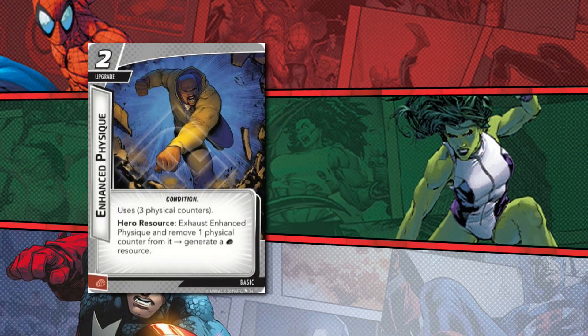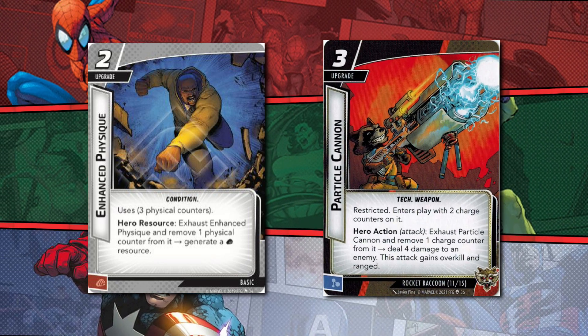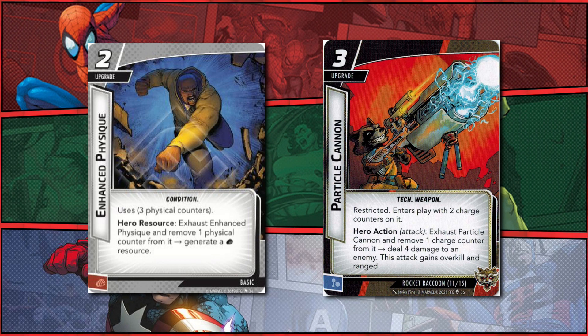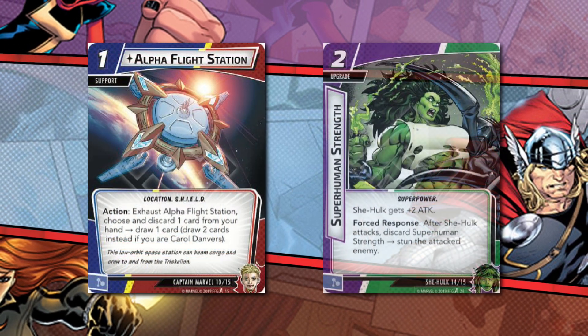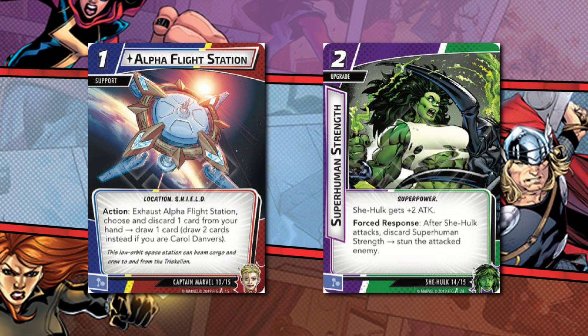Only cards with counters that have the word 'uses' on them are discarded once their counters have been expended. If not, it stays in play, which can of course be useful if you're ever forced to discard a card. Speaking of discard, the game uses that word as a catch-all term for cards in your hand or in play, so unless a card is explicit about where you discard it from, pick anything eligible.